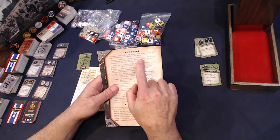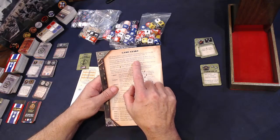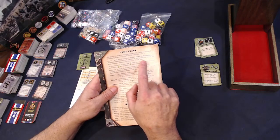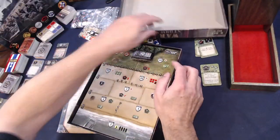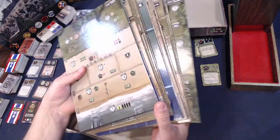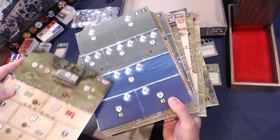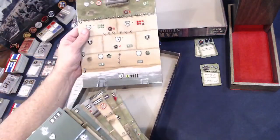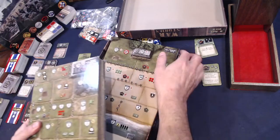Next, choose a battle map: open the scenario book and get the information about specialist items you'll need. For first-time players, the rulebook recommends starting with battle map number one, the Exercise Target scenario. With all the expansions there's a ton of different boards — there's even an expansion where you take your ship through different zones before landing on the beach.